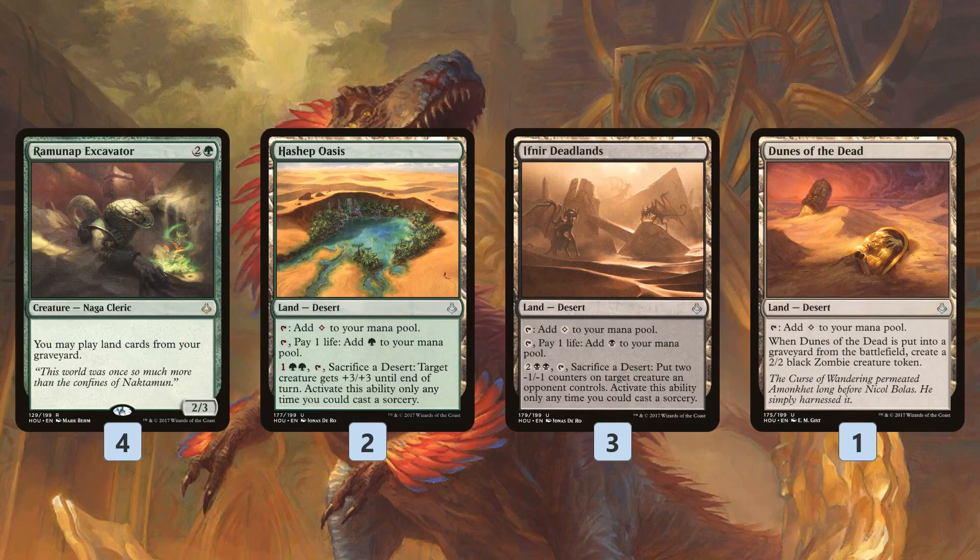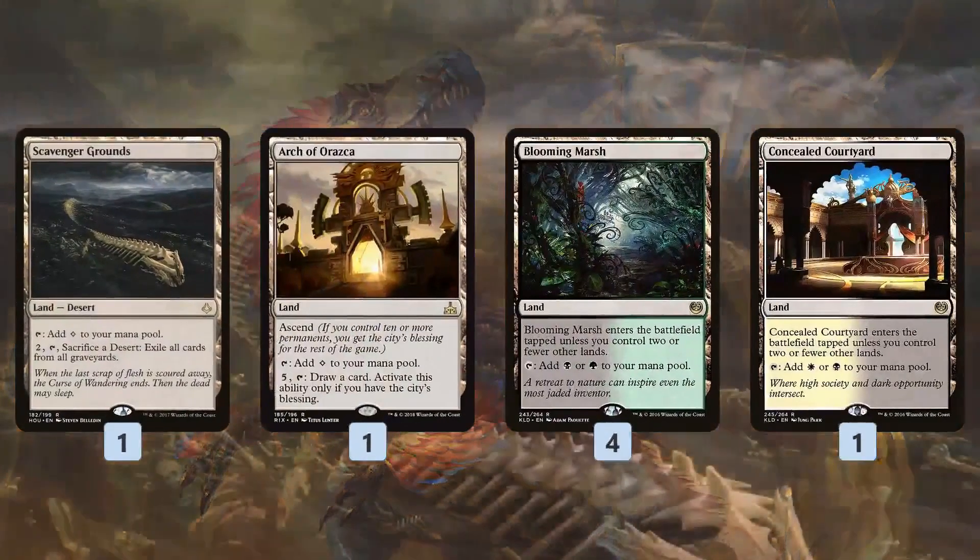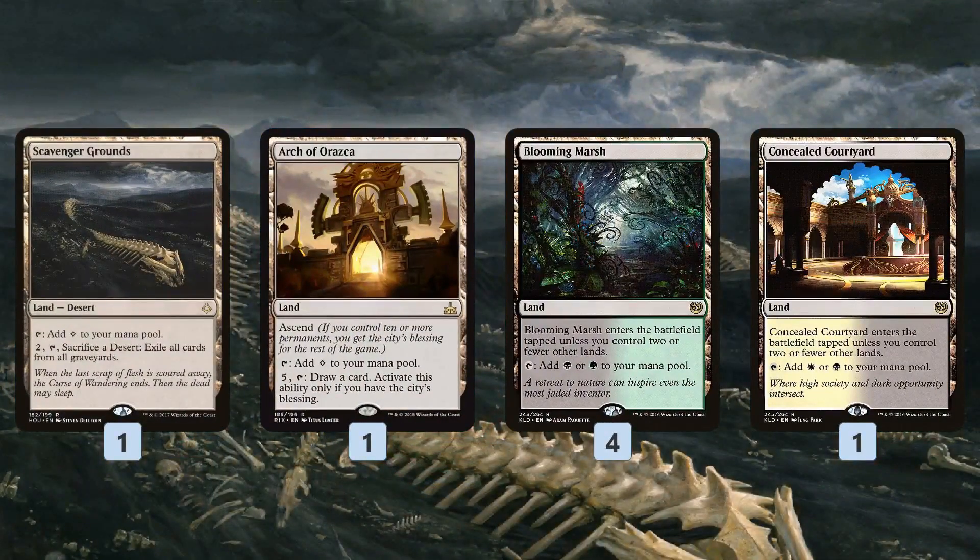We can keep sacrificing Dunes of the Dead to Deadlands or to Oasis, getting it back with Ramunap Excavator — maybe even twice a turn in the late game. This is kind of like a weird Todd Stevens value-town modern-style deck but for Standard: the same type of synergy where you're playing multiple land drops a turn from your graveyard and using those lands to grind out value.